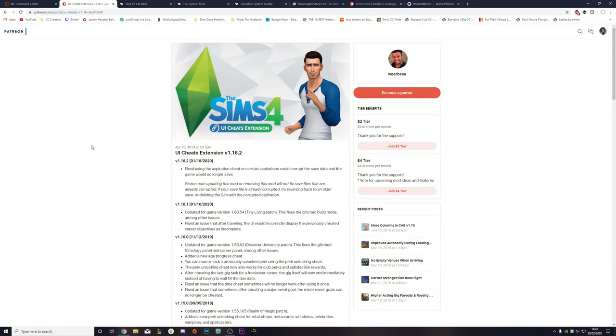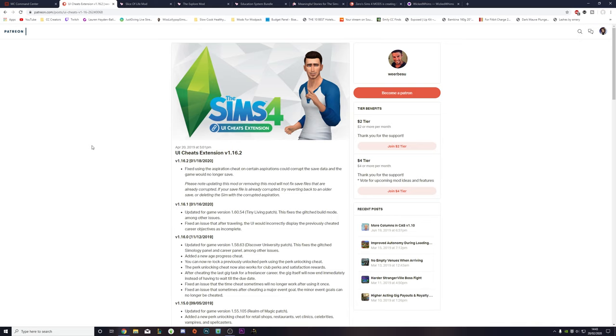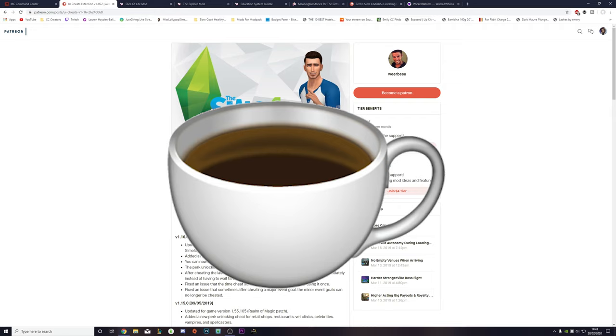Up next is our second mod: UI Cheats Extensions, made by Wuurbesu. As an overview, it basically enables various cheats by clicking on the UI. It's really useful even if you're not a cheater — don't be fooled by the name. There are things where it really does help improve the game when certain things are broken. EA just hasn't fixed some features in this game, so we have mods to improve what EA can't.